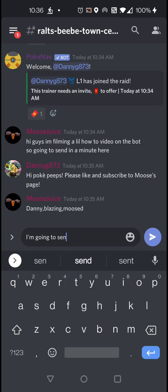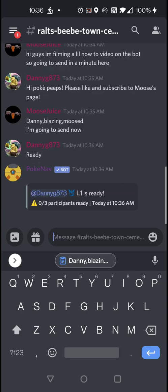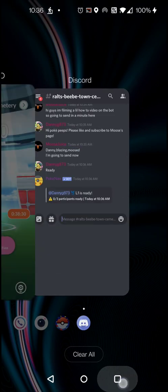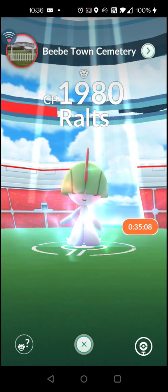It's important that you tell them you're about to send — you can even ask if they're ready. In this case it's a Ralts so I'm not going to worry about it. I'll just tell them I'm going to send, they say they're ready, and I'll go ahead and return to the game.